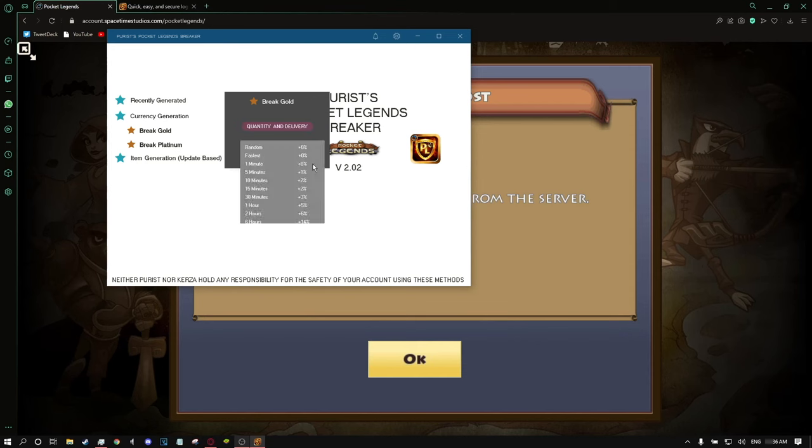Then the deliver time — I'll just select fastest. This essentially allows you a bit of flexibility in terms of how obvious you want it to be that you're using this tool. Some people got banned with the last method due to overuse of it. So now you can decide to take a slight bit of risk and get every bit of currency or items right away, or have them trickle in over time so you don't alert any auto system that Spacetime Studios has in place. I'll select instant for the sake of this video, and then just hit apply.